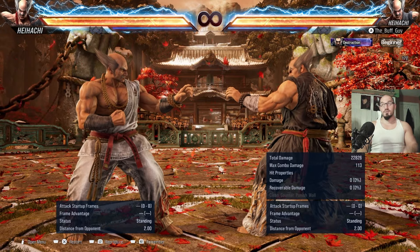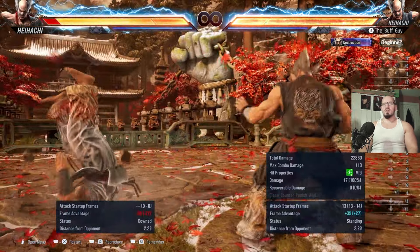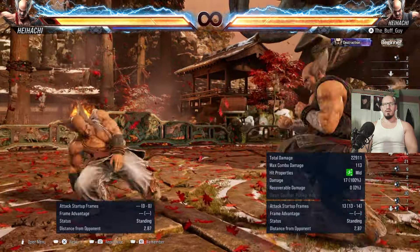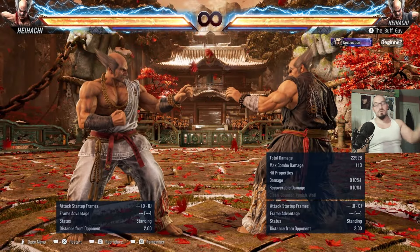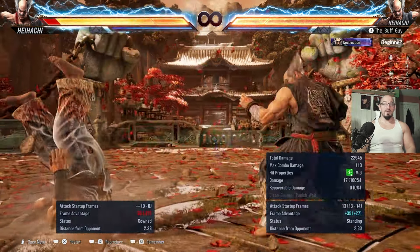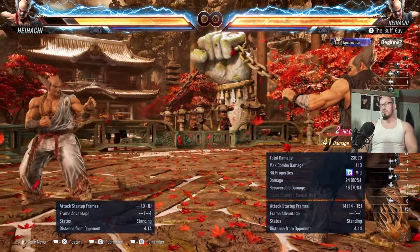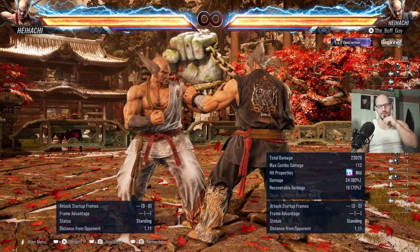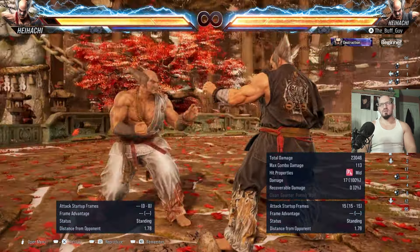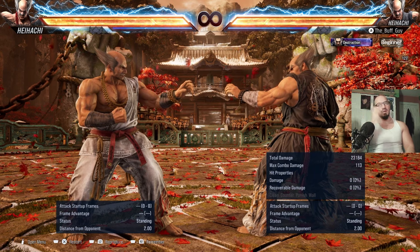Heihachi is pretty crazy as far as while-standing punishment goes — he has a 13-frame while-standing punish with iron hand, or you can do Omen Thunder God Fist in both standard and just-frame versions. The just-frame version is 47 damage for a 13-frame while-standing punish — almost as good as Kazuya's twin pistons. The advantage is the range is so good that Heihachi can punish a lot of moves that leave the opponent far away, which Kazuya can't do with twin pistons. At 15 frames he has full-crouch down-forward 2.